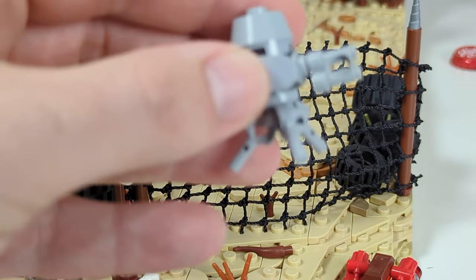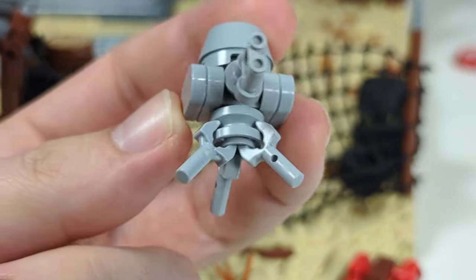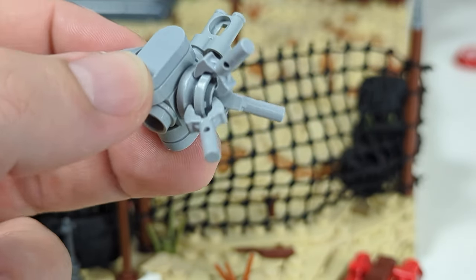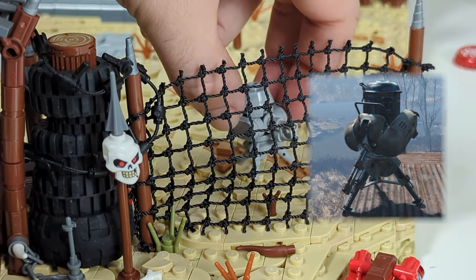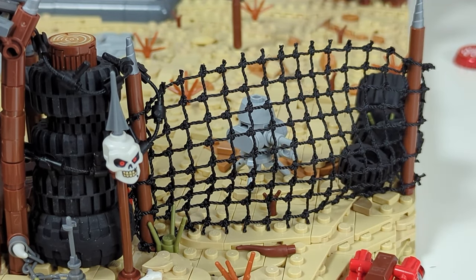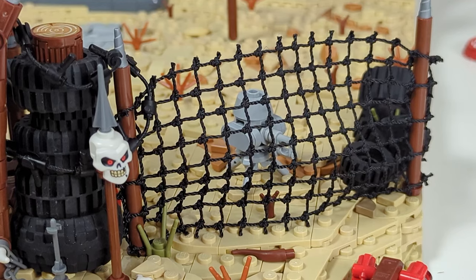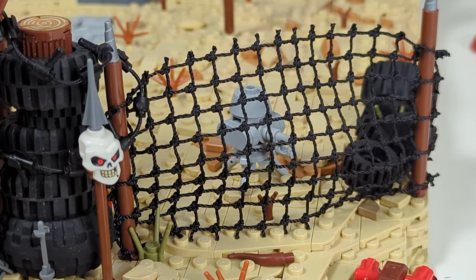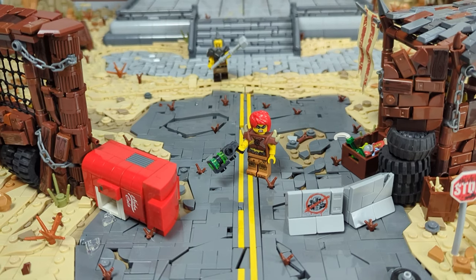Finally, to finish up the defenses, I made a turret to put behind the fence — this is a piece I'm very proud of. It almost looks identical to the ones from Fallout 4, which given the scale was not an easy task at all and required a bit of an illegal technique to hold the legs from the bottom. But hey, the end result matters more than how we got here, right?